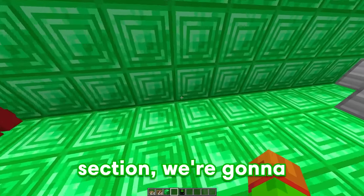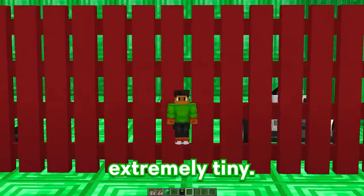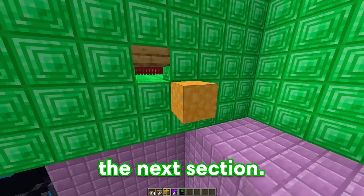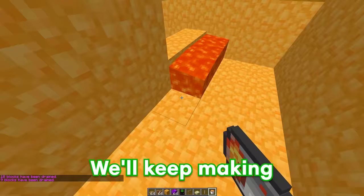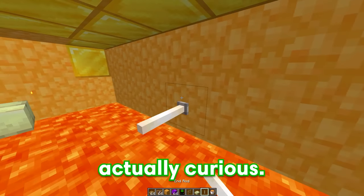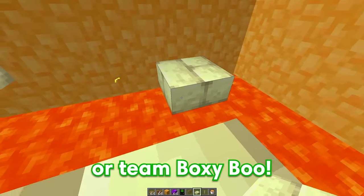And for this next section, we're going to place down one slab. You might think this doesn't make any sense, but if we take this shrinking device — look at this! We're extremely tiny! Now that we're tiny, we can move straight through this slab and move on to the next section — tiny parkour. We can place down an ender rod right here, and then a slab to keep making our tiny jumps. Are you team alphabet lore or team BoxyBoo? Comment down below! Let's see who wins!